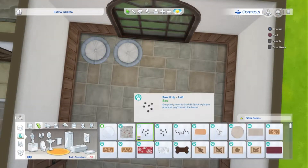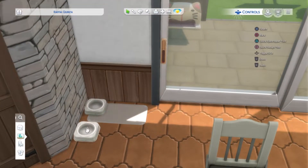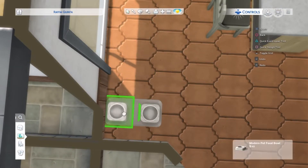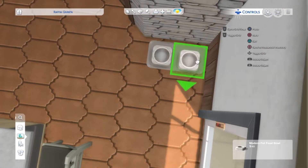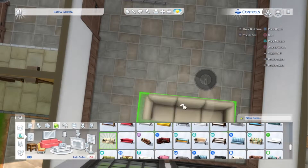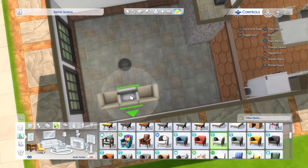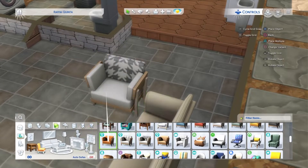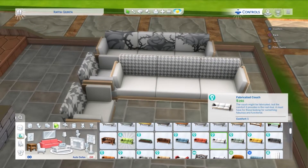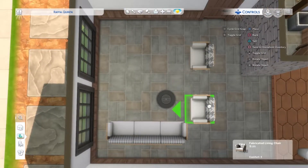Has anyone applied to the EA Game Changers — or Game Creator Network, I think it's called now? I applied just to see what would happen. I think it's important to put yourself out there because you never know. With this house I tried to use things I don't normally use — the only new thing really is the Eco Lifestyle chairs in the living space, which I haven't used before. I saw the pattern and thought it was cute and it kind of worked.